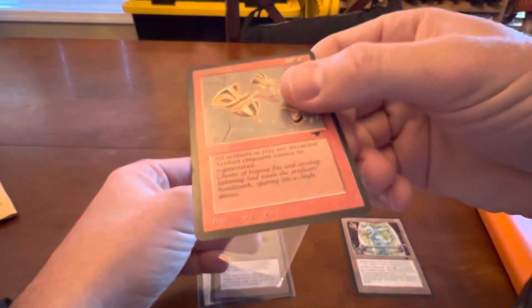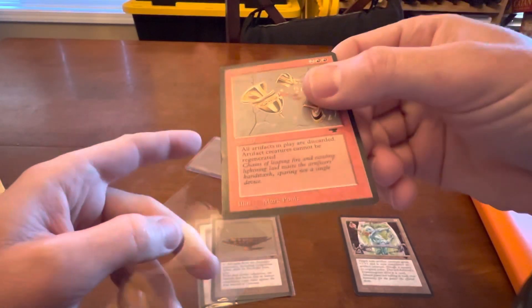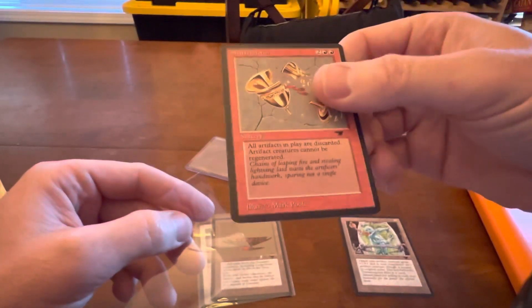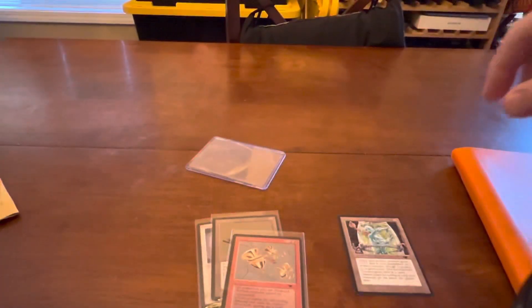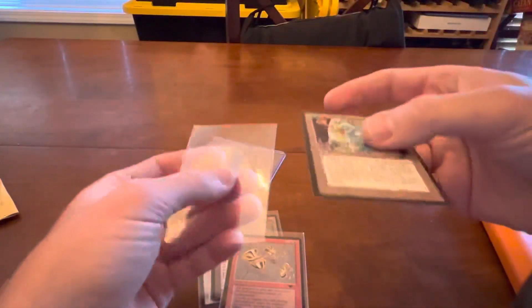That Shatterstorm — that was not visible in pictures. That is unfortunate. The seller did not call out a condition, in true seller fashion. I might have to replace this one, unfortunately — not through the seller, but like buy another one.